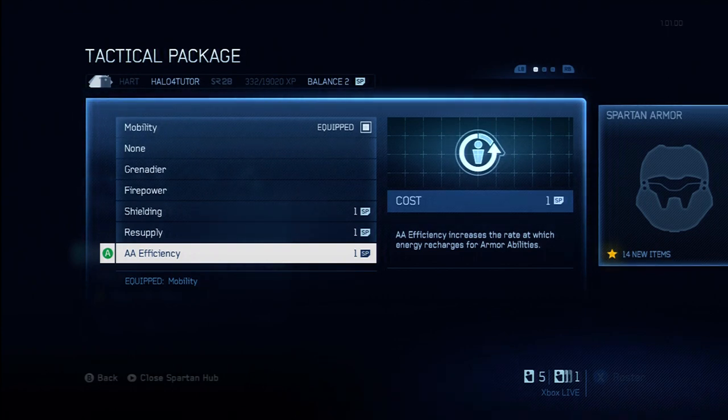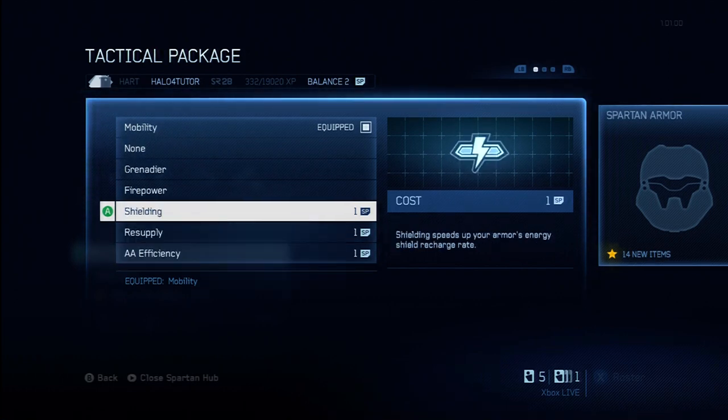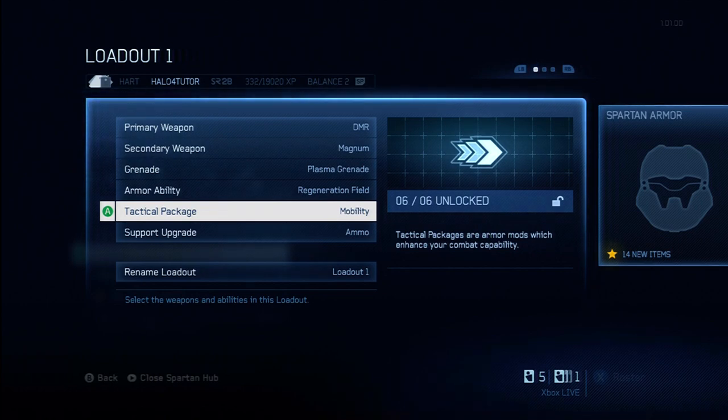The other one I haven't unlocked yet is Requisition, unlocked after completing the Tracker specialization. This tactical package lets you, when you get an Ordnance Drop and don't like the three choices, request three new choices before it drops. I'm going to give this one a D as well — it's a ridiculously poor package. You only get two, maybe three Ordnance Drops in a game, and most of the time you'll find something you like in the first drop. Some games don't even have Ordnance Drops. Don't use it.